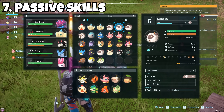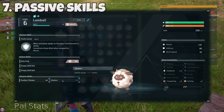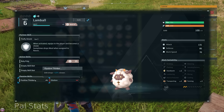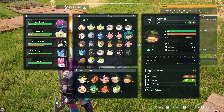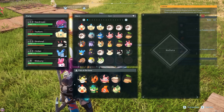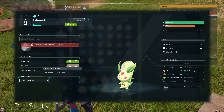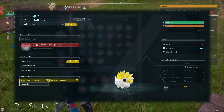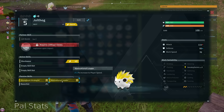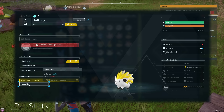Next, focus on your pals' passive skills. You need to check these before you put them to work because some have negative effects such as laziness, which means they won't do as much work and will take more naps. Since you've been catching lots of pals, you should have a range with different skills — ones that work harder and ones that don't. Pick and choose which ones you want actually working, producing wood, doing farming, before you throw them out on your base or ranch.